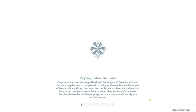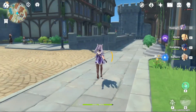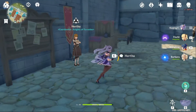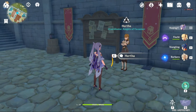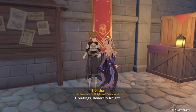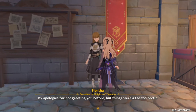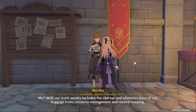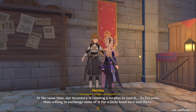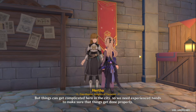Head over to Mondstadt and follow the path to find the civil affairs lady there — she's going to give you reputation as well. Go down the stairs and you can see her, the triangle icon. Talk to her and she'll say a bunch of stuff about needing help in Mondstadt and that you're like the only functional citizen in society able to help.